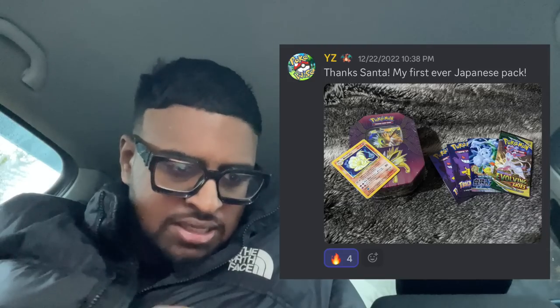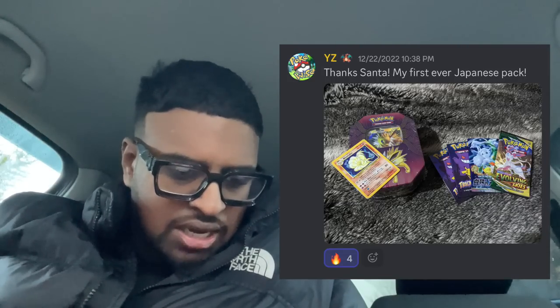Last up we got YZ with the Jolteon tin — might be the reprint tin or possibly the original, which has really good packs. We also got a vintage Base Set Ninetales holo and Evolving Skies. So I think that was everyone — about 24 people took part. Shout out to everyone in the Discord and my YouTube members for the support throughout the years. We've had the membership for nearly two years, and we did the Secret Santa because we wanted to last year but I didn't set it up in time.